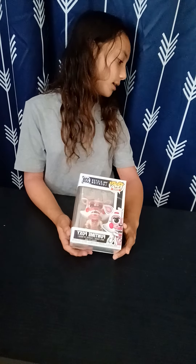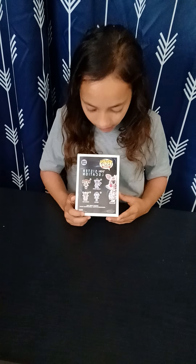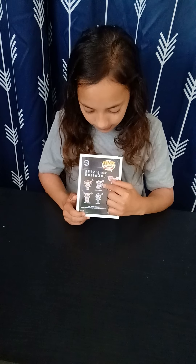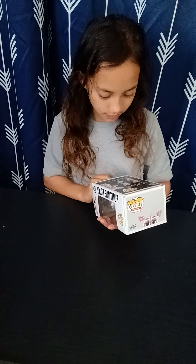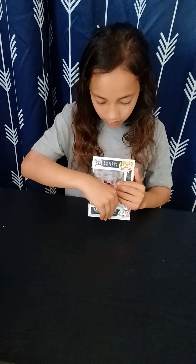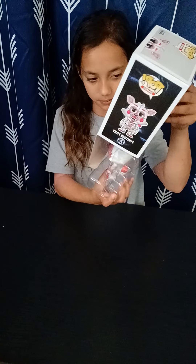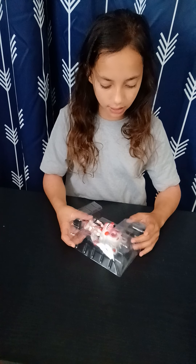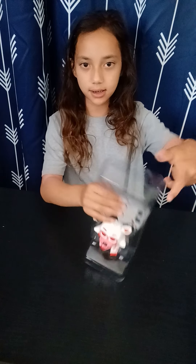The next character we're going to be reviewing is Funtime Foxy from Sister Location. I don't remember which wave these are from — all I know is Foxy's. This is what the box looks like. On the back you can collect Funtime Freddy, Circus Baby, Ballora, and Funtime Foxy, the one I have. I may not get to all of these today, so I might make a part two. Her box is already breaking — if you just hold her up, it just falls out. I might need to open her.